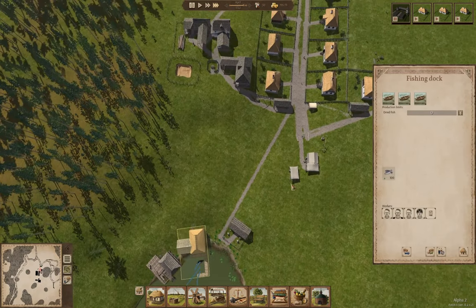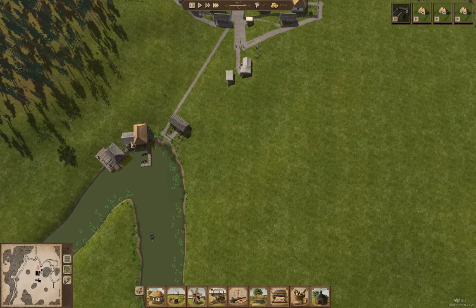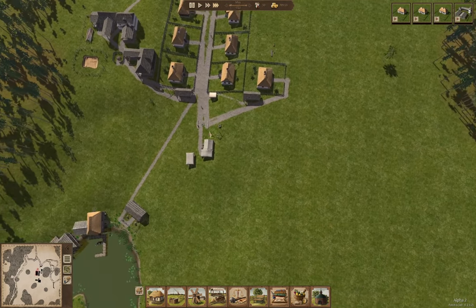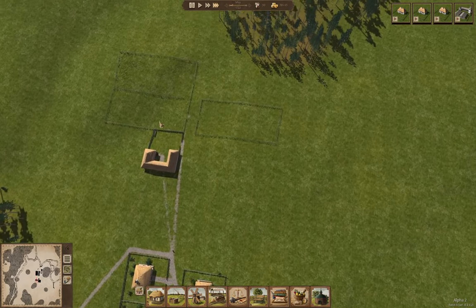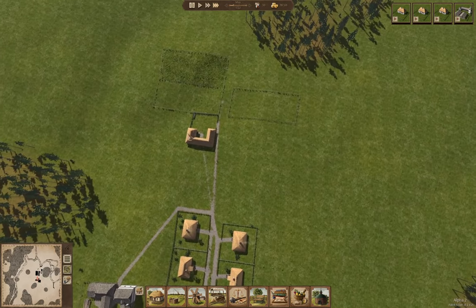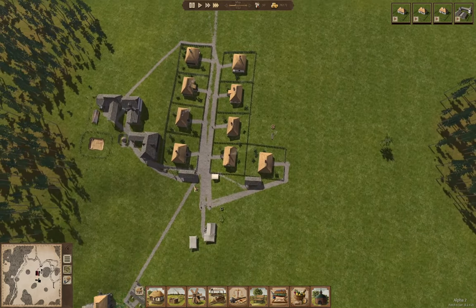We've got fish coming in and fish for sale, which will help with the food variety problem. When winter comes I can fire the fishermen and hire builders. The farm is operating, and at some point we'll want to plow in there. Ultimately this farm will have more than just the farmhouse and fields — we'll end up with a cow shed or something here, and we'll use the fallow field as a pasture, which is definitely well worth doing.